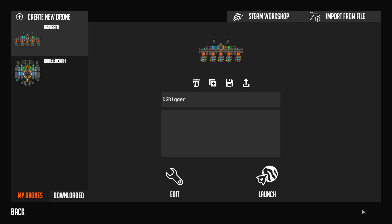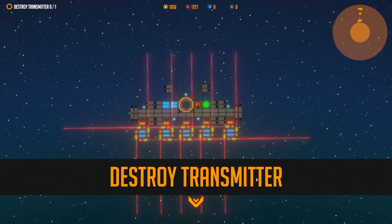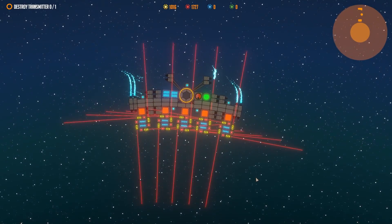Let's try it out. So we are going to save this as the DG Laser. Do we want to do anything else? Actually, I accidentally deleted my other one. That's too bad, but it doesn't matter - we can always make that simple bot quickly once again. So here we are. What are we supposed to do? Destroy transmitter. That should be simple enough - we can just literally spawn these things on it.